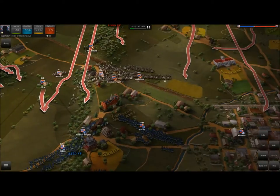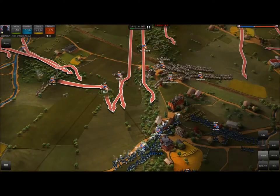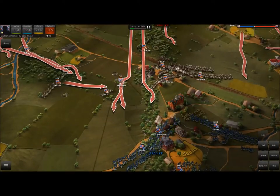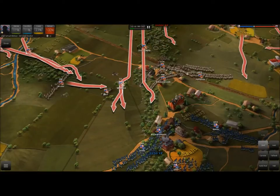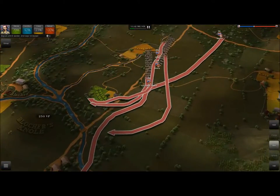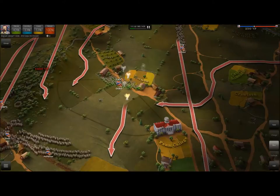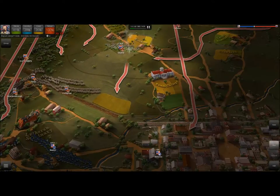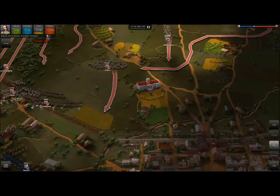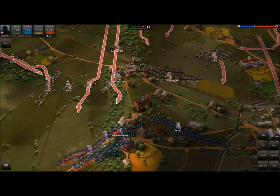I'm going to take Doles here and force him to run to support Pettigrew in this offensive. I don't know why these damn cannoneers cannot fire at a simple brigade. It's really irritating me. Okay, are we finally going to get a shot off? I hope so. Maybe some shell shot, too. Gordon is already running, I believe. We don't have to worry about him. Doles is already experiencing some heavy shell shot — maybe just round shot, but I'm surprised he's being hit this far out. It means the enemy definitely has some artillery units in the town of Gettysburg. We're going to go ahead and try to overrun those guys.